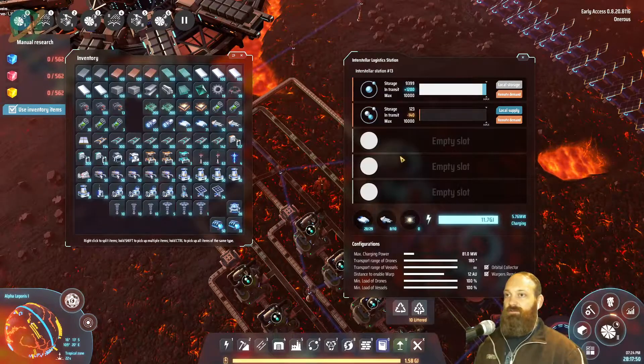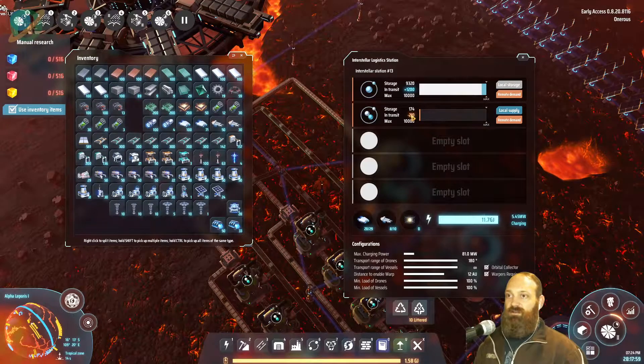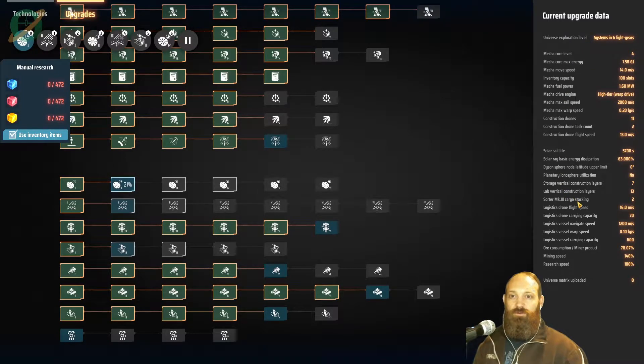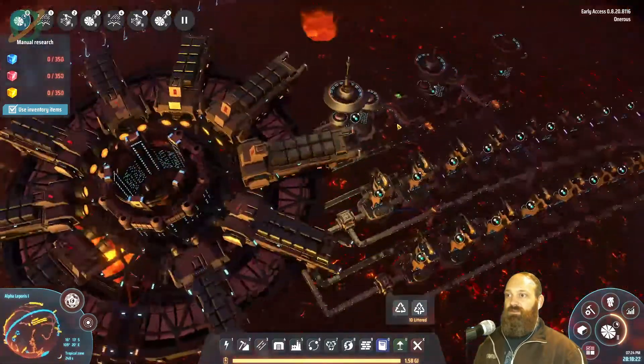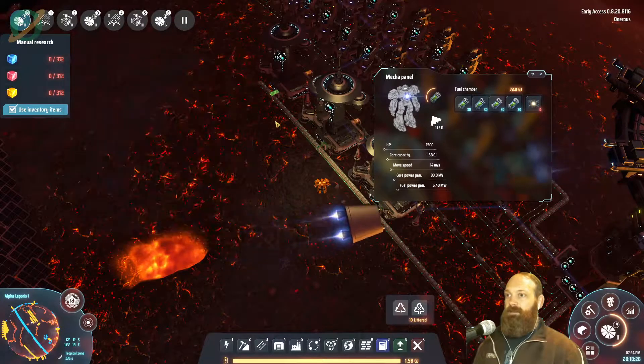We're really struggling with graphite, but this is actually a really nice sign — the amount of deuterium that's coming in and immediately getting used. As soon as it clicks over, we must have a very high drone carrying capacity. They're getting a couple of drones at a time, though I'm surprised it doesn't just stay at 70 if the demand is there.